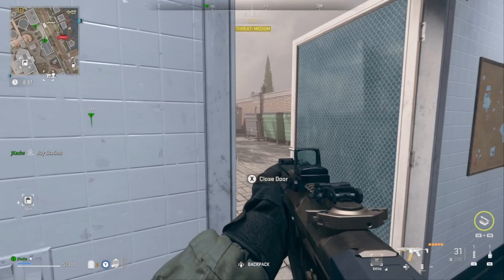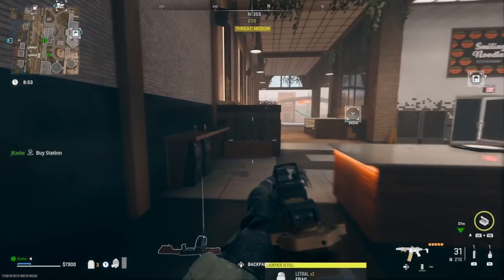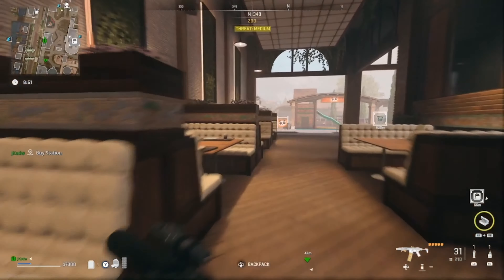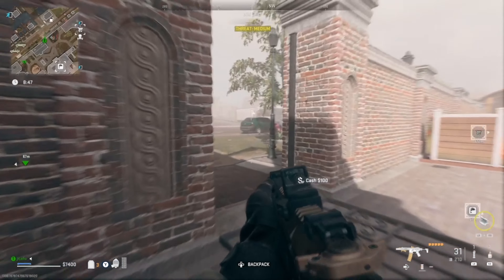I'm marking bus stations in the areas where I need to go, so I know roughly where to head. There's a dead drop over there somewhere and I need to get to it.